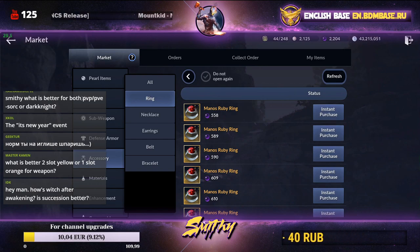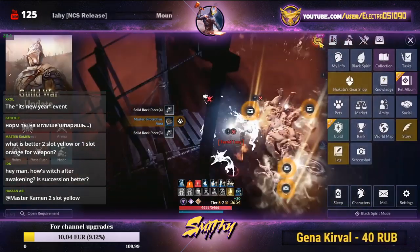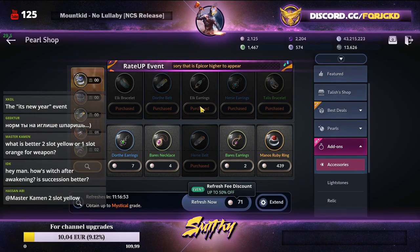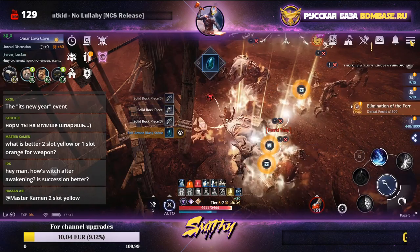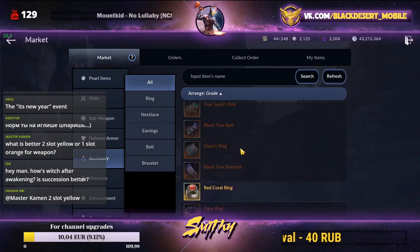For example, a ring costs 440 pearls to buy but only sells for 558 pearls on market. After the 30% tax, multiplied by 0.7, you'd only receive 390 pearls back — a net loss. So don't buy from the rate-up shop to resell. Only buy if you want to use the accessory yourself.